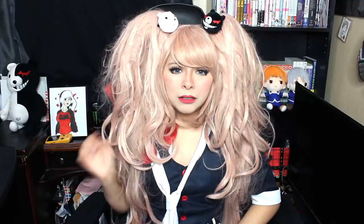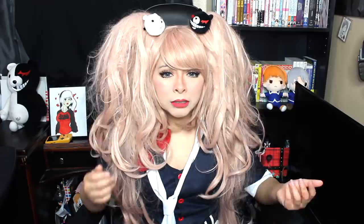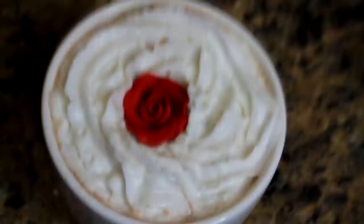Next drink we got is for Celestia Ludenberg. For her drink, you will need royal milk tea and an edible rose. First, get your royal milk tea — I got these at my local Japanese market. They come in packets that you can mix with milk or water, or they come in already pre-made cans. Pour it in your cup. I decided to put whipped cream on top because if I wanted the rose to show, it was gonna sink. Put whipped cream on top, lay your edible rose on top, and boom! Beautiful Celestia's drink is done.